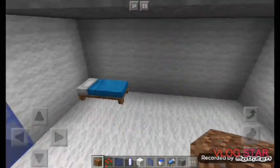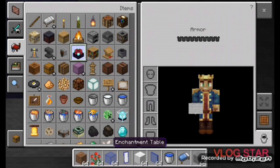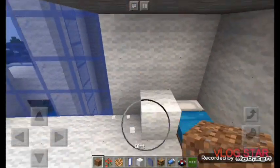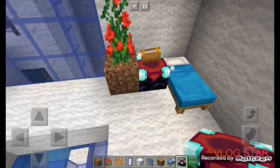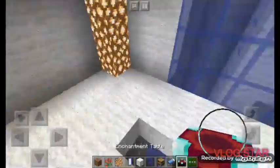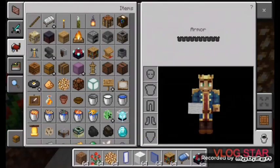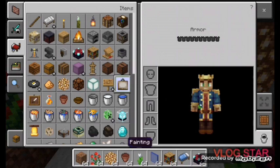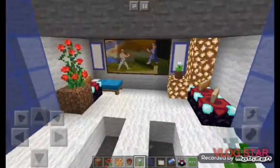Place two white wool blocks right in front. Then grab some items: an enchanting table, some bookshelves, and some glowstone. Place a dirt block with a rose bush. The enchanting table shouldn't go there — remove that and place two enchanting tables around the back for safety. Also place two more enchanting tables over here, then grab a flower pot with a pink tulip and place that right there.